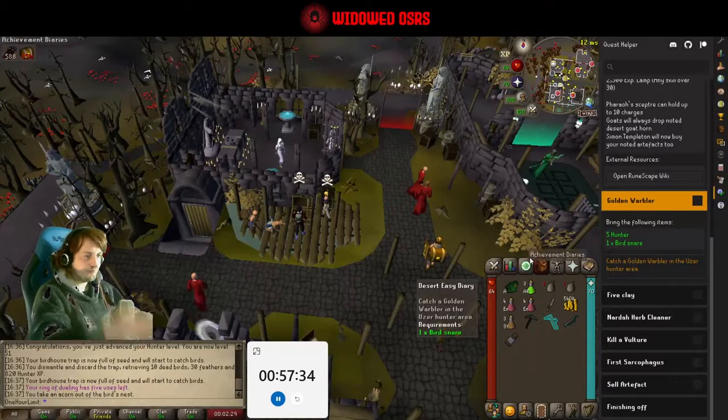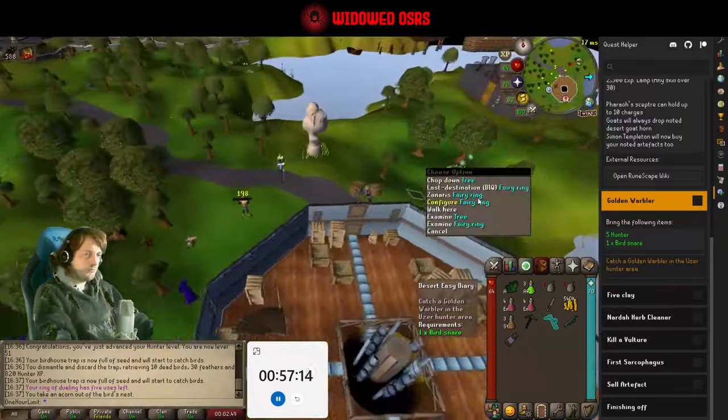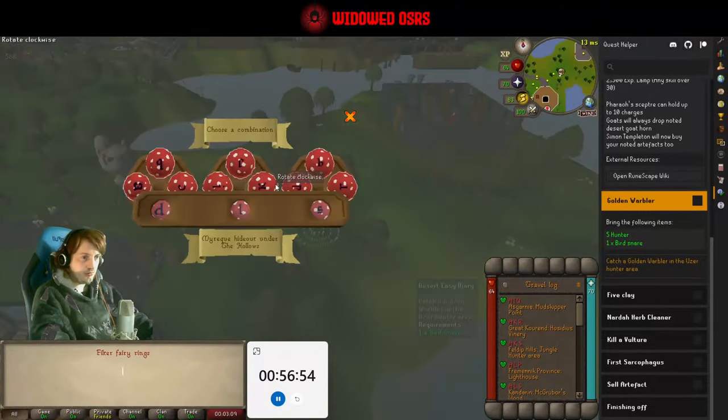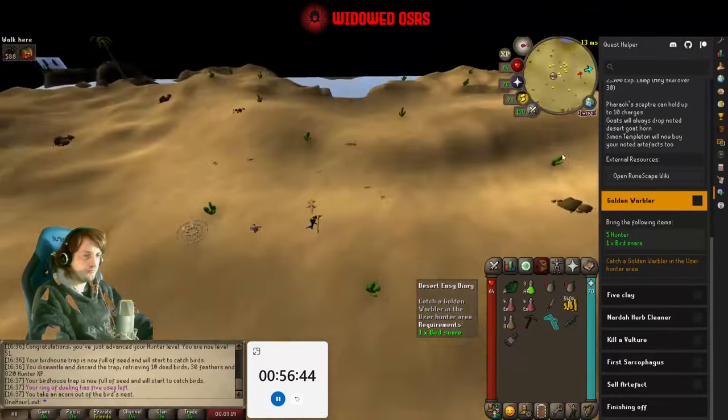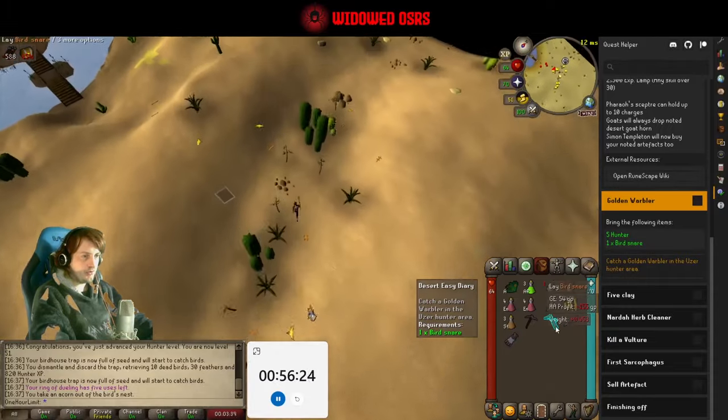With all that being said, you saw us just kick things off with a birdhouse run. And now we're carrying on going back to the desert diary that we started off yesterday, heading over to the Narda fairy ring to go get the bird clay.